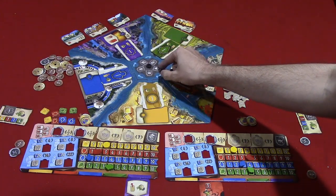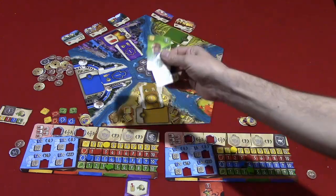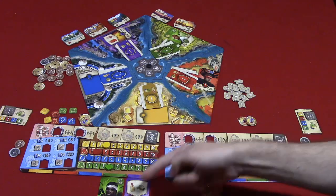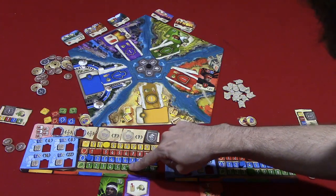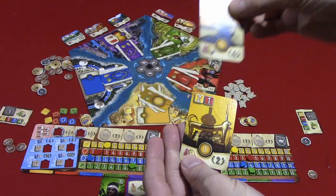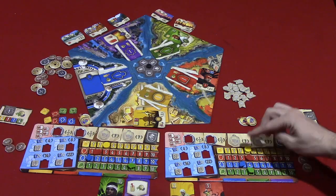After each player takes their turn, the wheel rotates one space, so each player's symbol now points to a different pile. Players again draw two, pick one, and either buy it or sell it. For example, one card costs three money and moves you up three on a track plus earns two points at the end of the game. Another might cost four money and give two extra spaces on a track. This continues as the wheel rotates through all five piles.